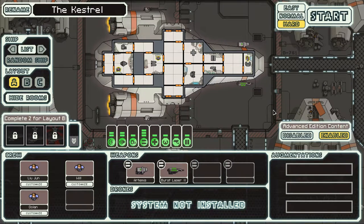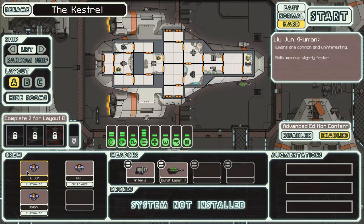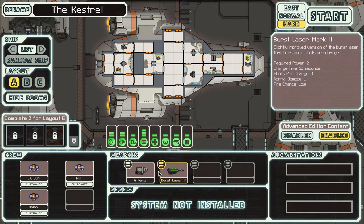We'll play as the federation cruiser, the Kestrel, because that's the only ship that is unlocked. We have three crew: Liu Jun, Will, and Dolan. We have two weapons: the Artemis Missile Launcher and the Burst Laser Mark II. Missiles can bypass any shields that an enemy ship has, but they require ammunition. Lasers have to blast through enemy shields before dealing damage, but they can be used indefinitely without any ammunition.